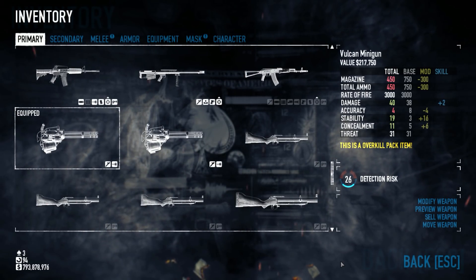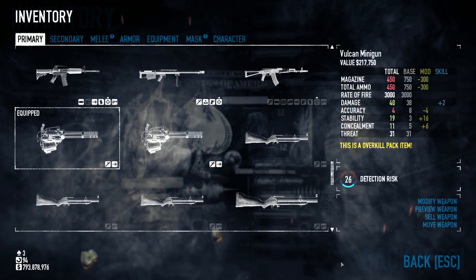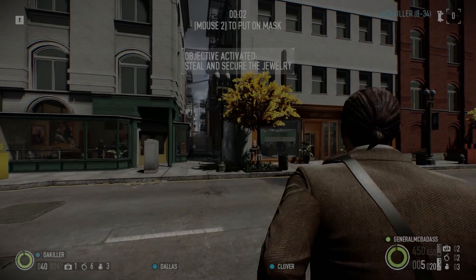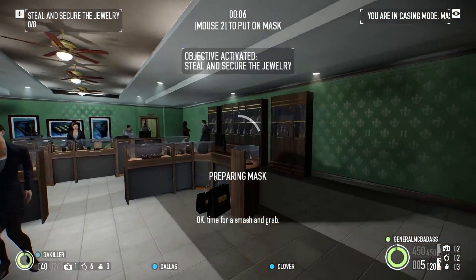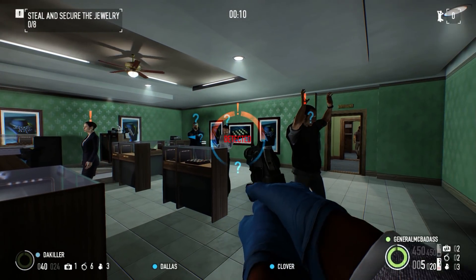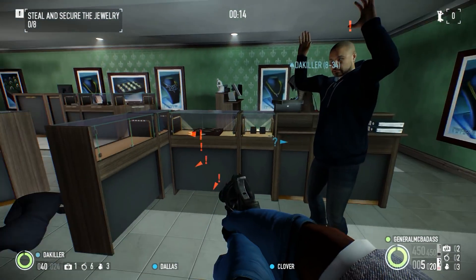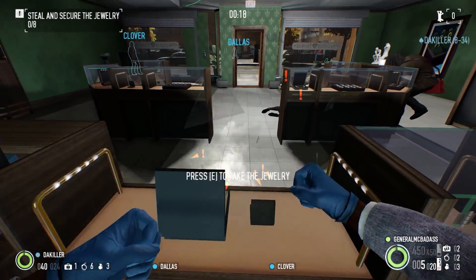Now you've seen the stats, let's see it in action. The minigun, unlike the RPG, is also a utility weapon but I don't think it's nearly as good.